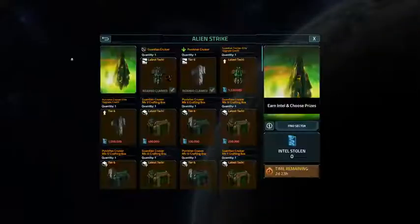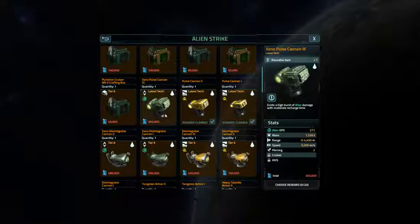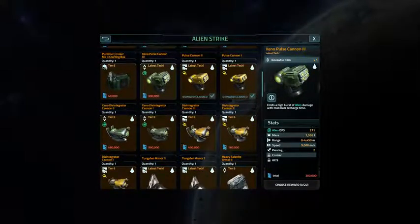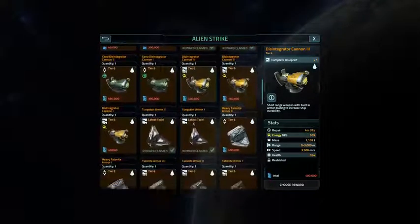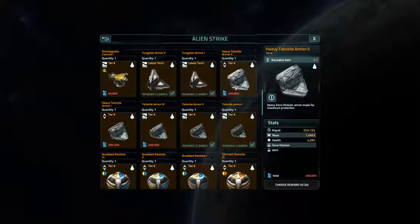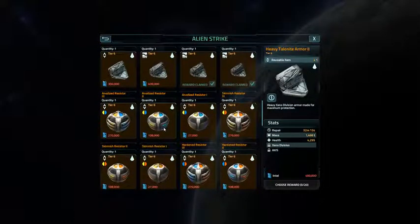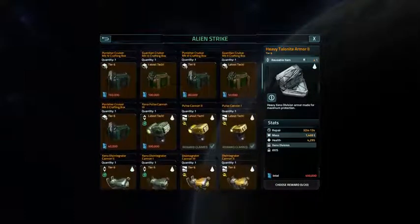Let's see, we have an Alien Strike coming up with crafting materials. There is an interesting Xeno pulse cannon I might want. And of course the ever-present Xeno disintegrator cannons — both the Alien variety and the Energy DPS variety. And then of course there's always the Talonite, and the resistors for Axis ships. I guess I need those. We'll have to see.